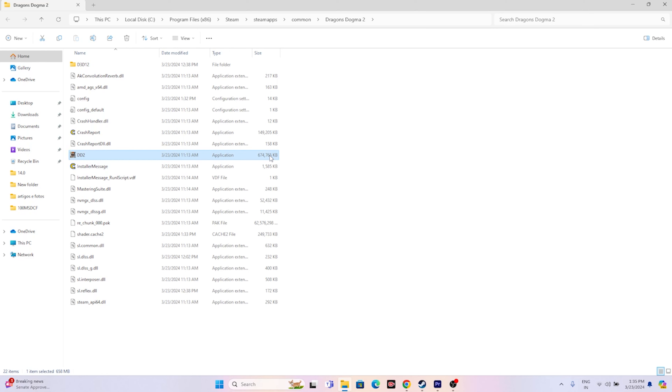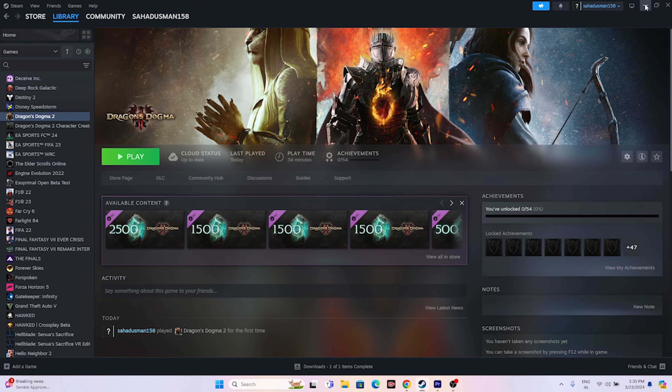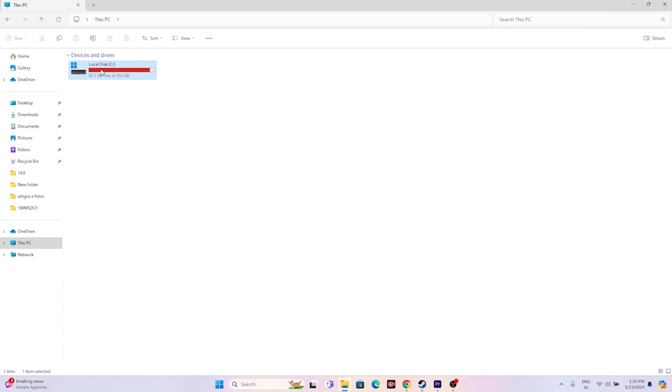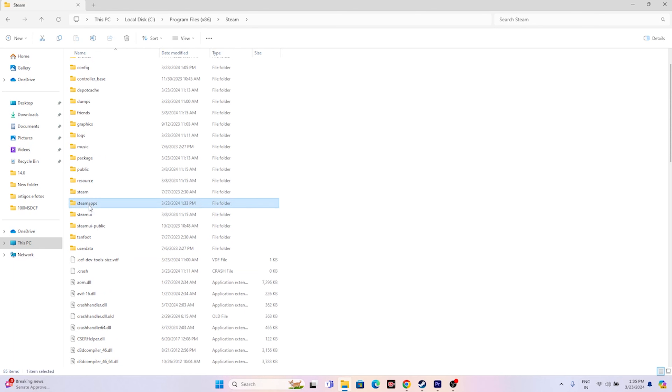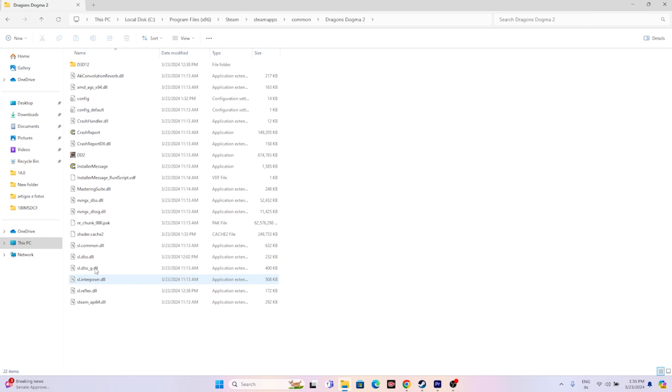Apart from that Steam shortcut method, there is also another way to navigate to the installation folder using File Explorer. Go to This PC > Local Disk C > Program Files (x86) > Steam > steamapps > common > Dragon's Dogma 2. You can use either method — the Steam shortcut or File Explorer — just launch the game from the installation folder.